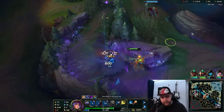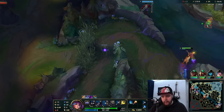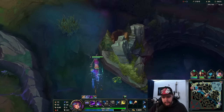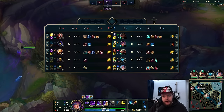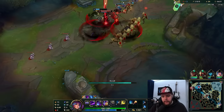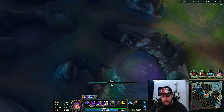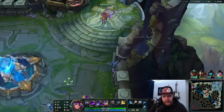I have the opportunity to take this because Kassante is right here. If he wasn't that low I would be more careful, but he walked up to me on very low HP. He also doesn't have Flash, so that helps me too. I'm actually going to reset here, because if I do this camp and this guy walks over, he's going to get the scuttle and my bot lane camps, and neither of those I want to happen.